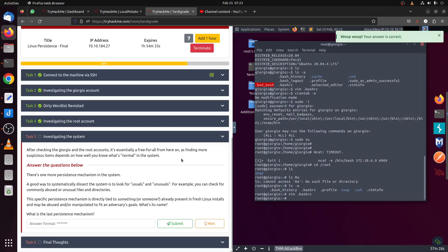After checking and getting your Android — your root account — it's essential to look for all persistence mechanisms because we have full access. A good way to systematically inspect the system is to look for usual and unusual things. For example, you can check for command abuse or unusual files and directories. This specific persistence mechanism is tied to users.